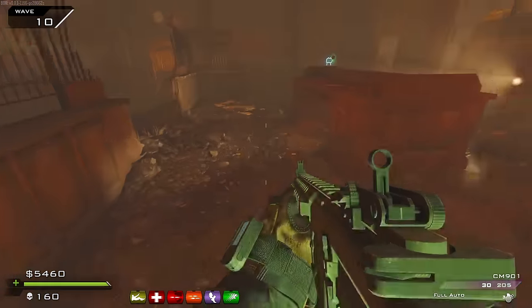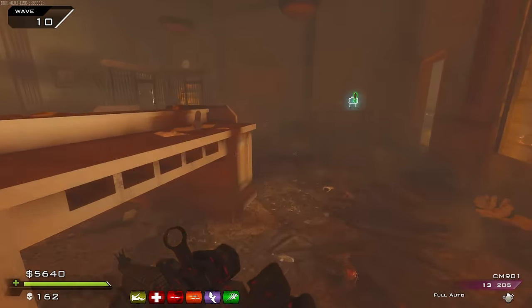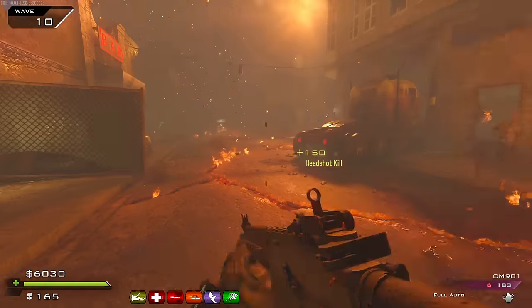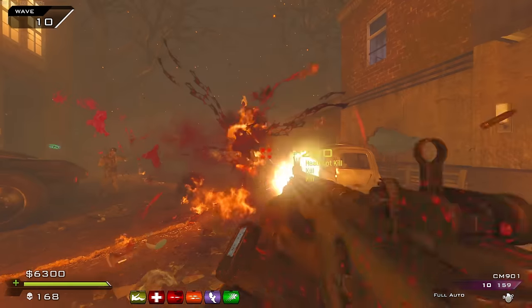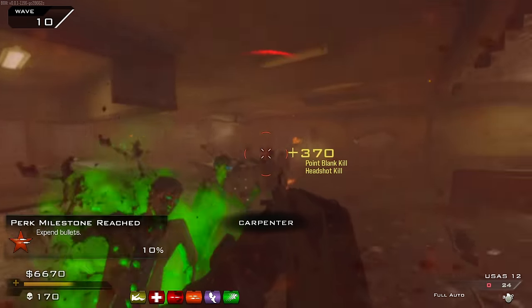Let's pick up Sleight of Hand — oh, I don't have another slot. Hopefully we get more as the game progresses, otherwise I just can't get Speed Cola. I suppose that's fair. Now we should actually save up for pack-a-punch, but I'll do it at the end of the round — safety first. Is the USAS even good right now? No it is not, oh it's bad.